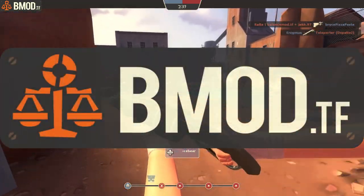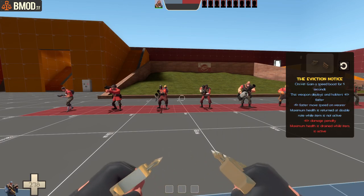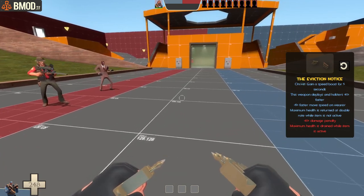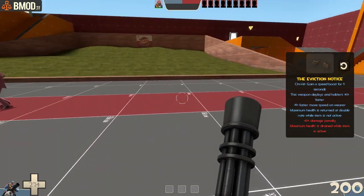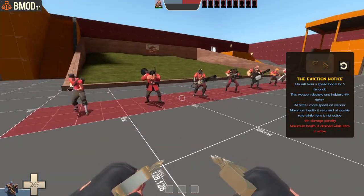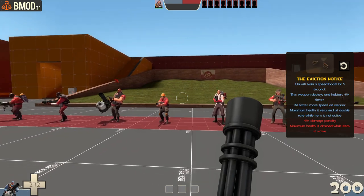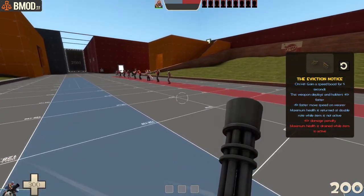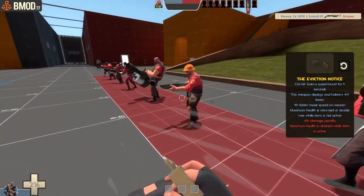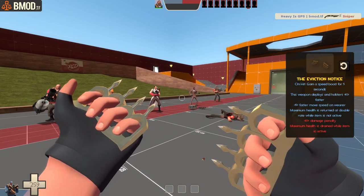Let's take a look at the items changed in this last period. The Eviction Notice has gotten a buff — you can see the health is draining, and if you switch weapons it regains health at twice the rate, making it more viable since the main problem in the official game is that it recharges very slowly. We also increased the speed boost from 3 to 5 seconds, and it combos really great with shotguns like the Panic Attack. Pretty good change overall.